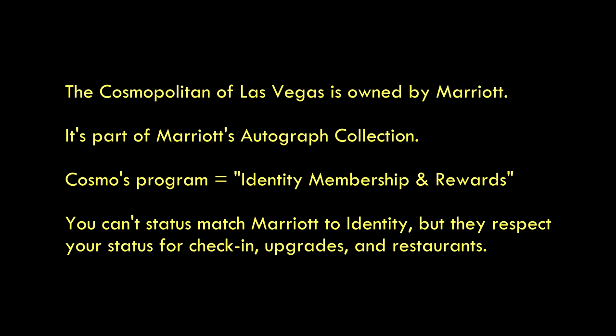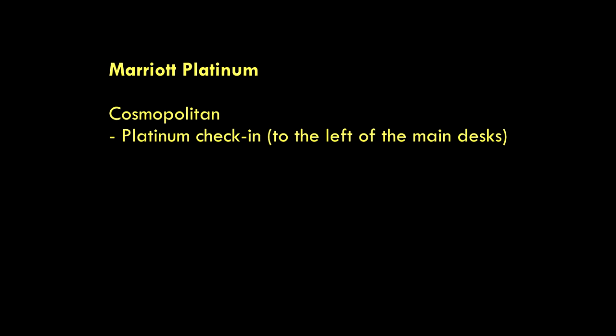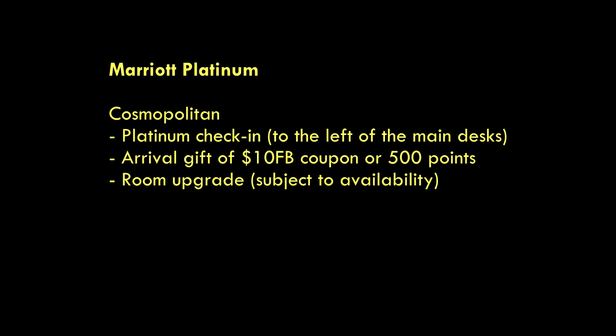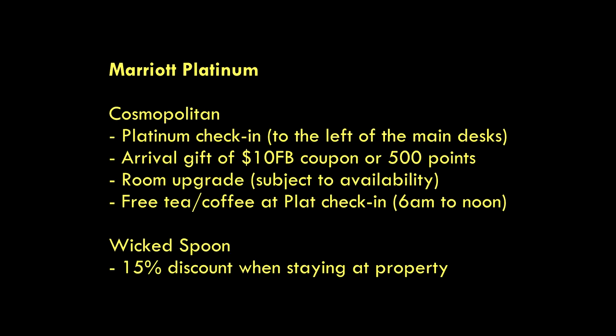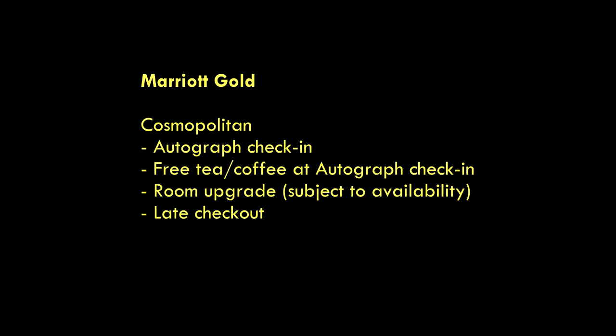The next two have smaller footprints but are still very valuable. The first is the Cosmopolitan, which is owned by Marriott, and the second is the Westin, which is SPG. For the Cosmo, they have their own program called Identity Membership, but you can't do a status match — they do respect your status though. If you have Marriott Platinum status, you get a separate check-in area, an arrival gift worth about $10 or 500 points, room upgrades based on availability — I'd recommend staying midweek — and free tea and coffee from 6am to noon in the Platinum check-in lobby. Staying as a Platinum member also gets you a 15% discount at Wicked Spoon.